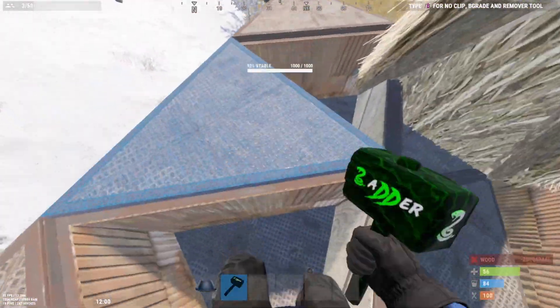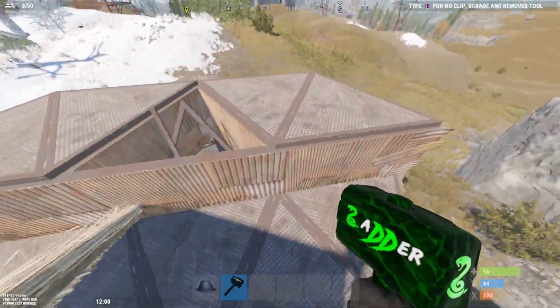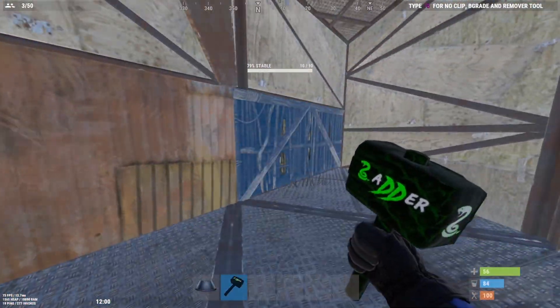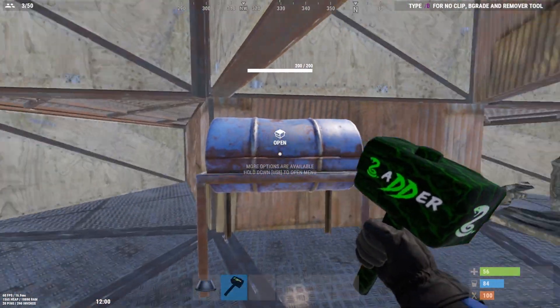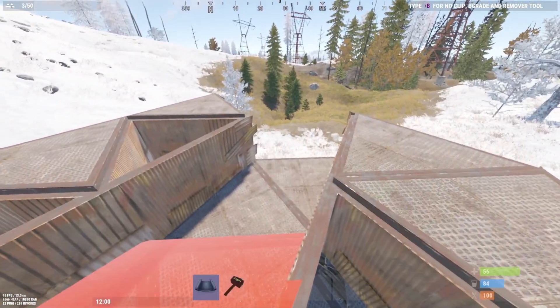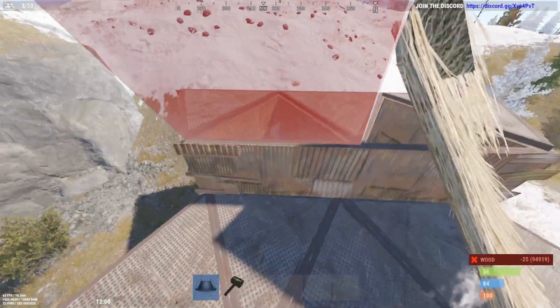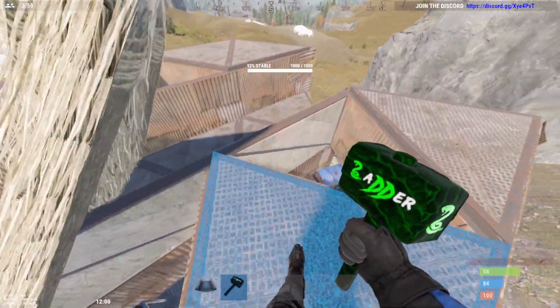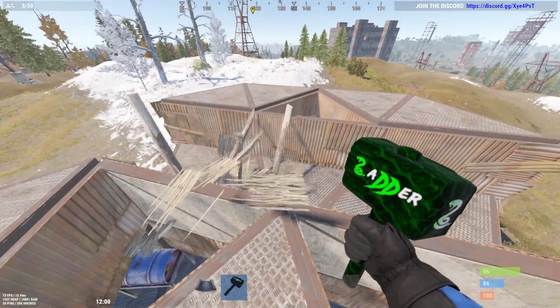This bunker is open and the other two are still sealed. Now to open the other bunkers, all you do is come inside, break this twig, break this twig, come back out, and then place the same roof — boom! Now the other two bunkers have opened. It is as simple as that.